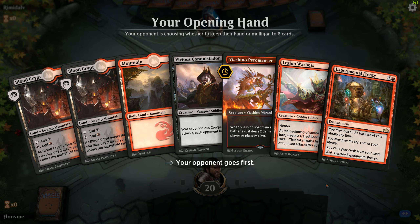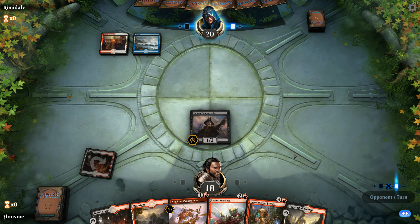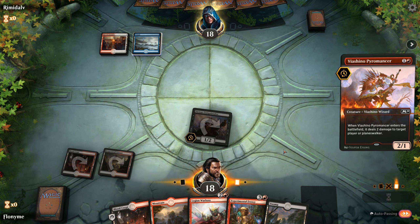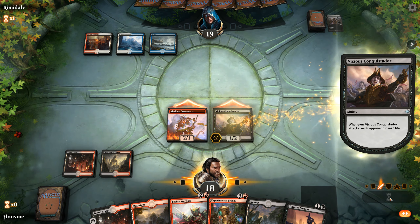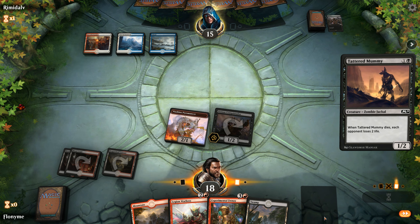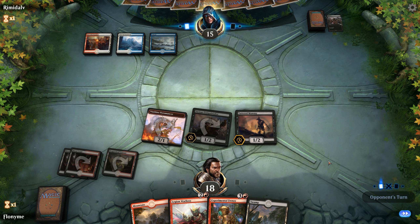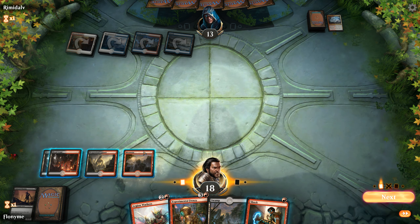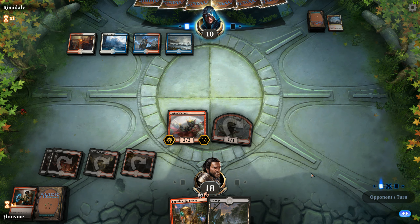We'll probably keep this hand — one-drop, two-drop, three-drop, four-drop. Red, white, blue tells me it's control. What do we let him counter? We don't want our Legion Warboss countered, so we'll play Tattered Mummy first — or it gets wiped, which is the next option. And a wipe it is. Now we can play our Legion Warboss because he is tapped out. We're going to Shock before he can play a counter spell on it. And oh, it was a Teferi deck — that always feels good, beating Teferi.